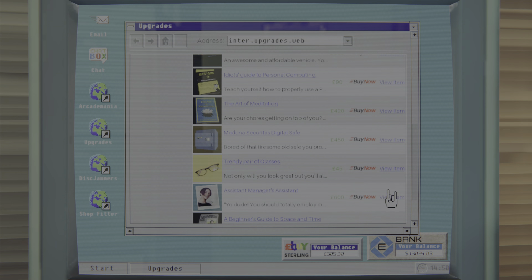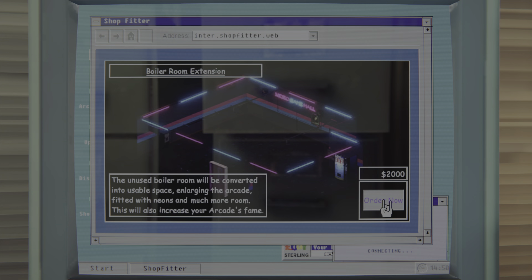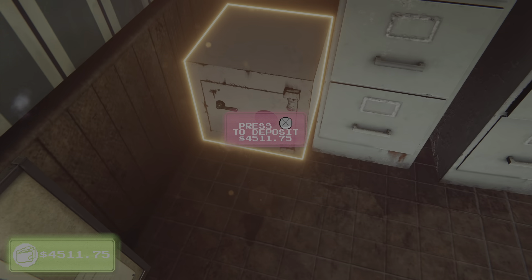I'm trying to get the assistant so I don't have to do the hoppers anymore, because it's annoying. You'll also need to get a jukebox. I already have plenty enough to get the next room, but I'm trying to get 600 EU dollars from E-Buy — that's so much cash, it's ridiculous.